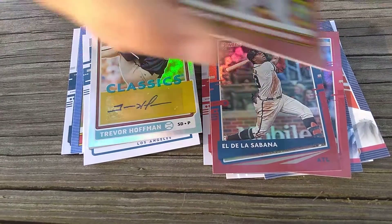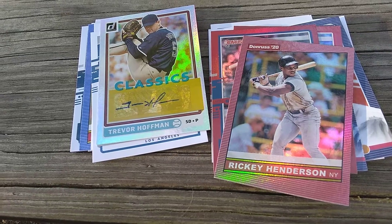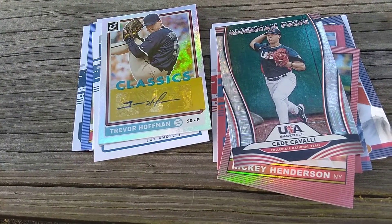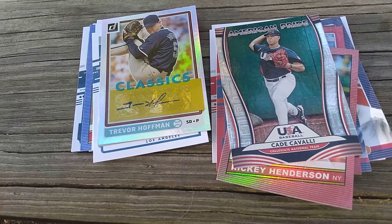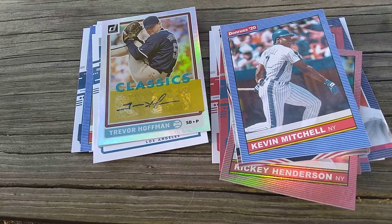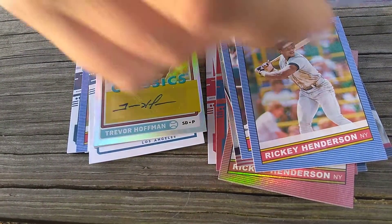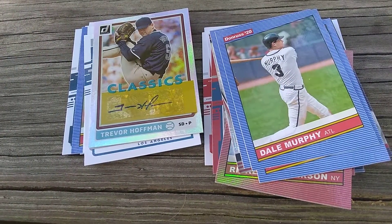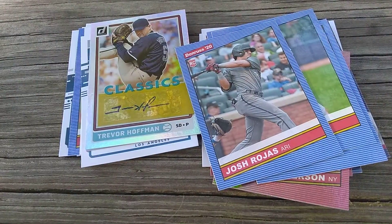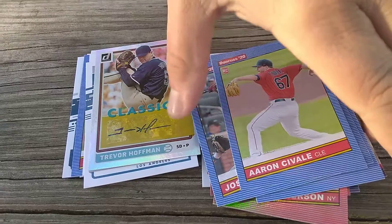Got a Ricky Henderson with an American Pride Cade Covelli — that's a nice hit too. Got a Kevin Mitchell, a throwback to 86 Ricky Henderson, a Dale Murphy, Josh Rojas, and an Aaron Seville — those are basically rookie cards.